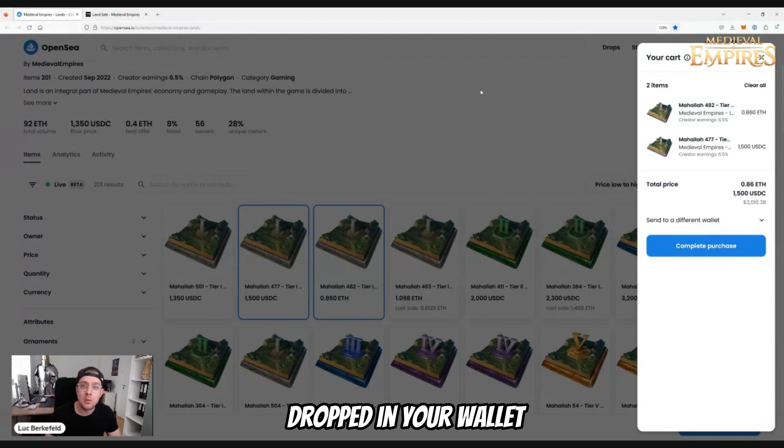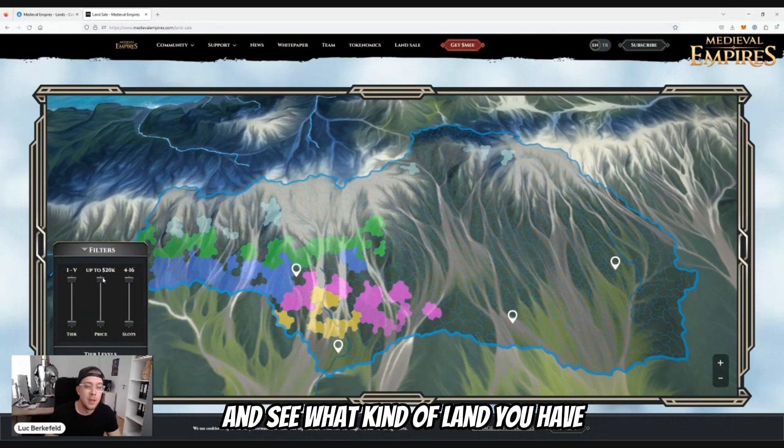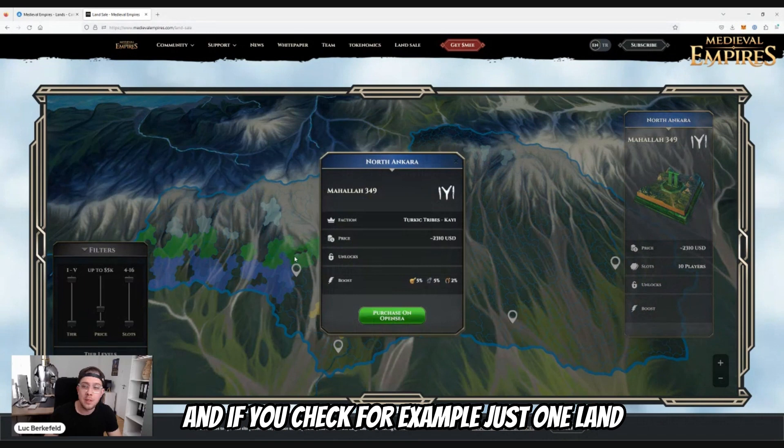You can also go to our website under 'land sale' and check out the land we have available. You can use the filters to see what kind of land is available, how much you want to spend, and how many slots there are. If you check just one land, for example, you can see what kind of boosts there are and the price.